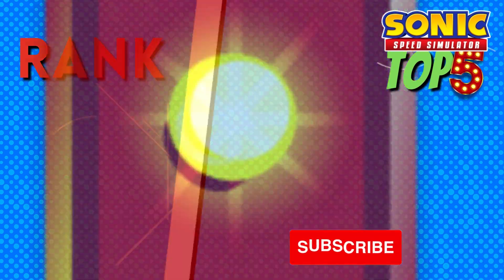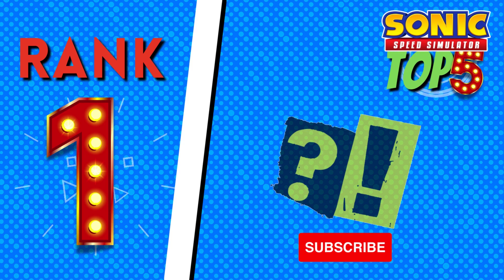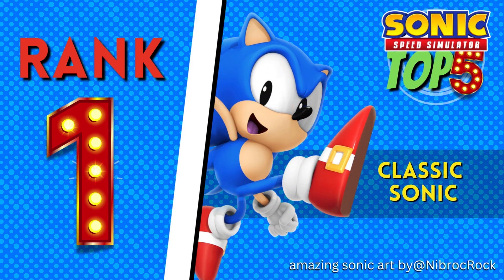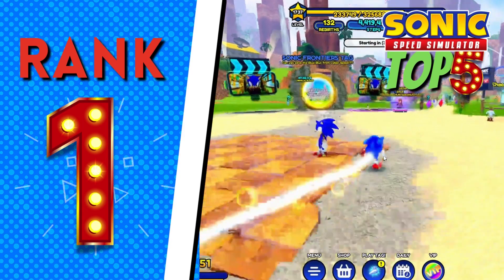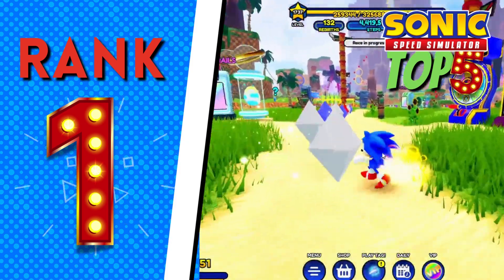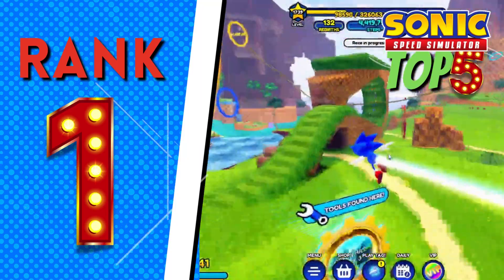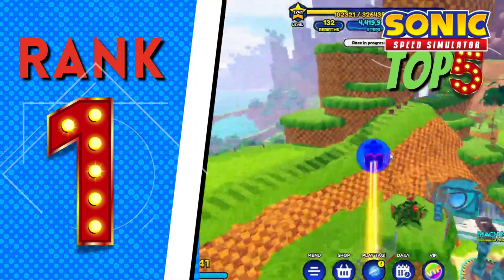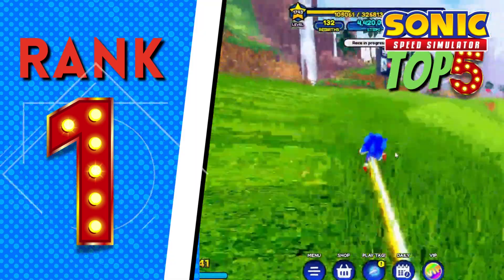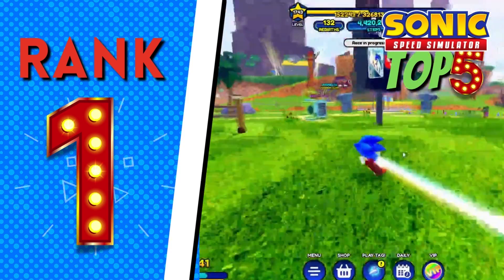We saved the best for last. Coming in at number one is Classic Sonic, released during one of the best Sonic Speed Simulator updates. I chose Classic Sonic not because of the Classic Sonic drip gang — honestly I chose it because they perfected the skin. His falling animation referencing the Sonic CD intro is just amazing, and the model looks even better than Sonic Forces. They couldn't have done it better.